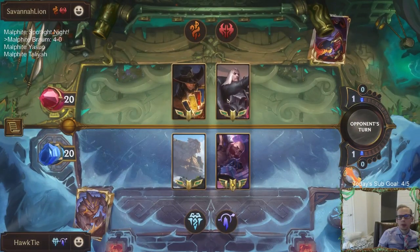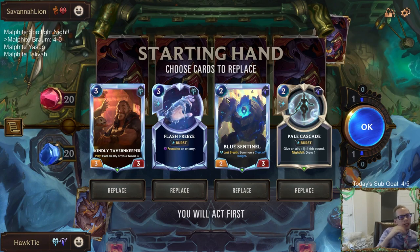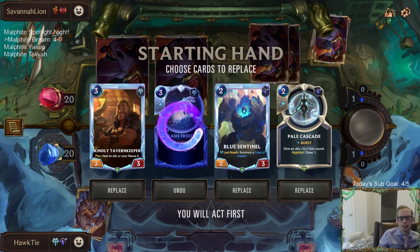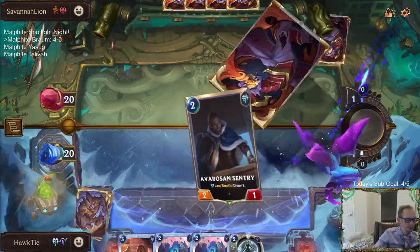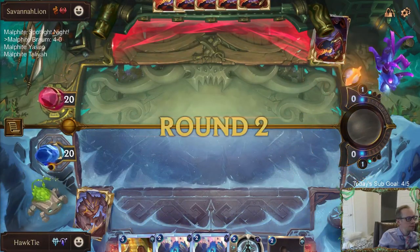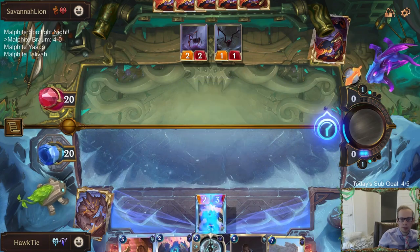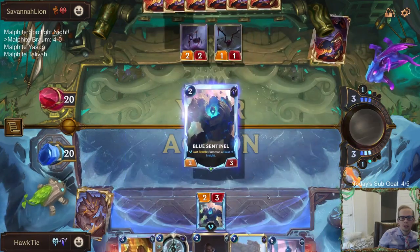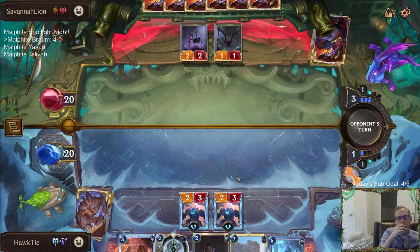Okay, last time we played this matchup, Braum got to eat a couple of Scorched Earths for us — very nice. And my opponent never played Swain or Leviathan, which was also very nice. Hoping both of those things happen again. I want to keep Pale Cascade — yeah, let's keep it. They didn't attack into Blue Sentinel, and they didn't have Culling Strike last round either. Some things went right for us last time — no Culling Strike, no Swain, no Leviathan.